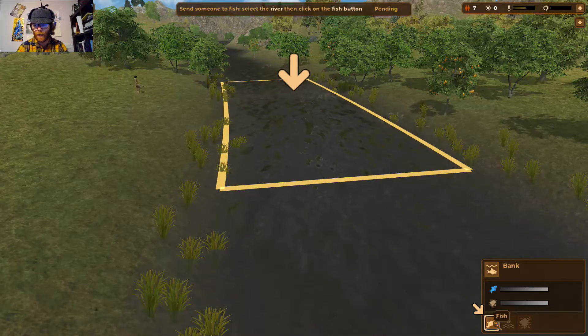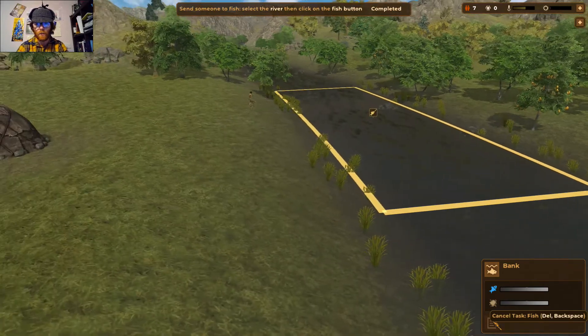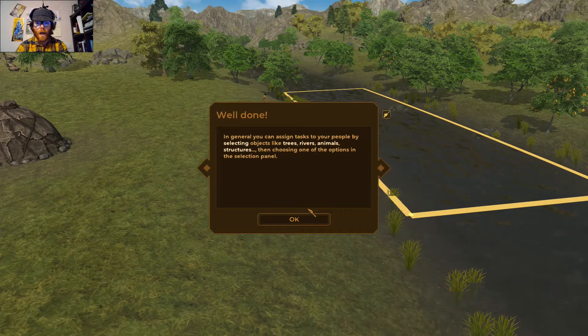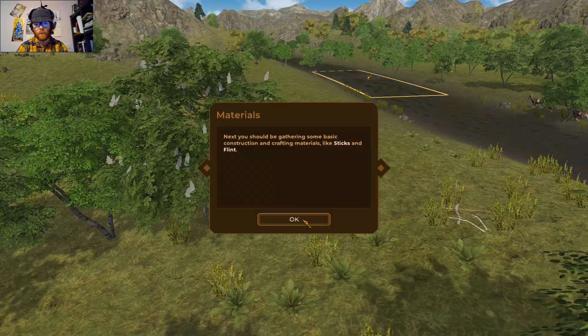There's a fish button in the bottom right-hand corner — click on that to fish. In general, you can assign tasks to your people by selecting objects like trees, rivers, animals, and structures, then choosing one of the options in the selection panel. It's very micromanagement-oriented.